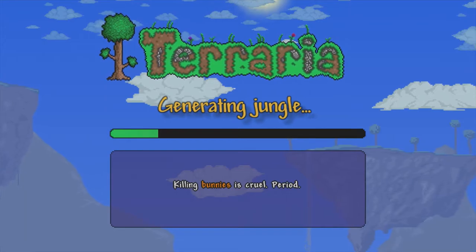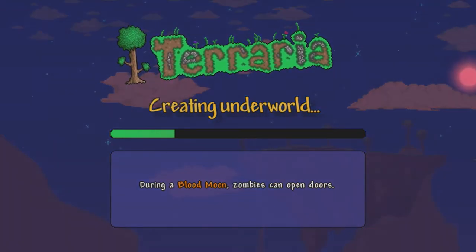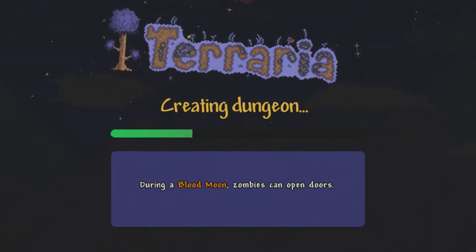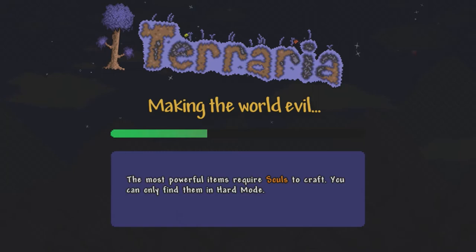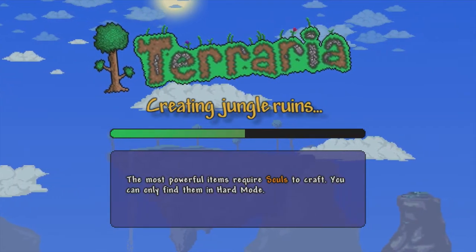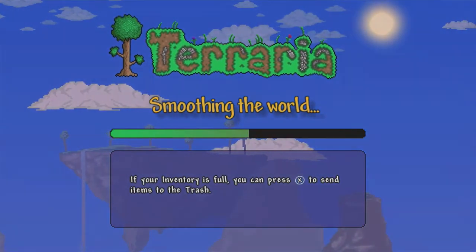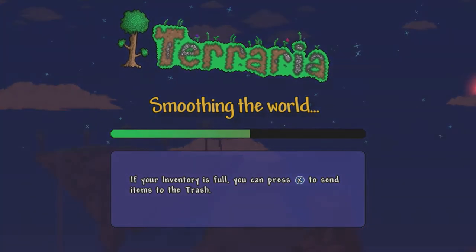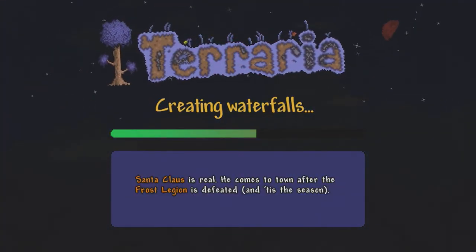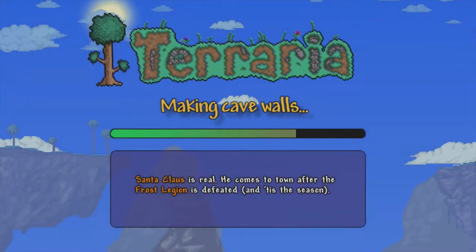We've known and loved this for years before the PlayStation got updated and had the UI of the PC. It's all by Pipeworks Studios. Terraria has had its last update on PC. Now the PlayStation is probably going to get the last update and everything's just going to be awesome — all up to date on PlayStation, Xbox One, and PC. All of them are going to be the same.